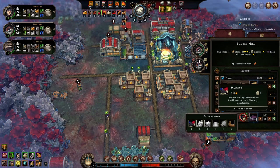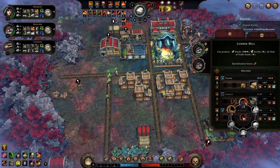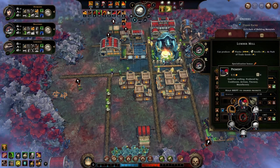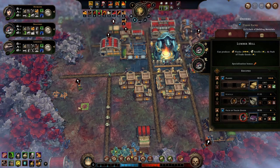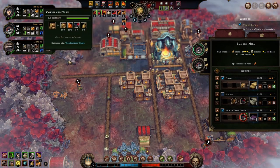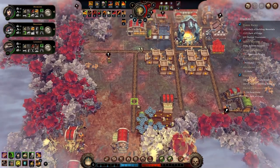We also need to make 10 packs of trade goods for another order. This is why I've assigned 2 beavers to work in this building. Different species prefer and are good at different types of work — beavers are gifted woodworkers and enjoy engineering. The rotating circles indicate these 2 beavers are being above-average productive.